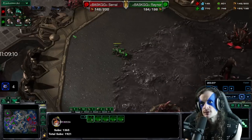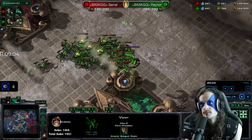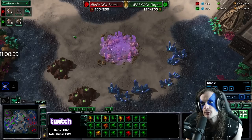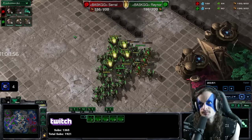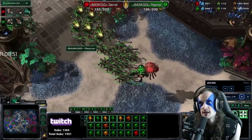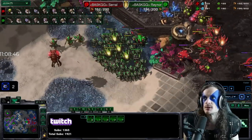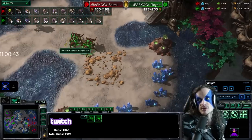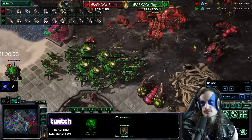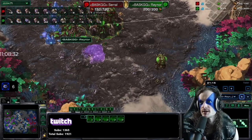Rainer breaks through and presses into the main, catching some of Serral's units up top. Rainer is doing burrow harass, putting roaches all over Serral's bases. He's got the roach-ravager — he accidentally burrows, which is an easy misclick. Blinding clouds from Serral going out. Two lurkers back there to defend the fifth base. 16 roaches in production for Rainer. Roaches in the main unburrowed, harassing workers mining gas — vital to Serral's ability to afford the lurker transition.